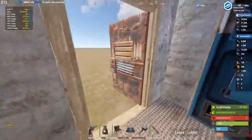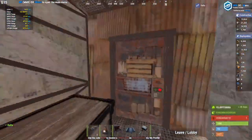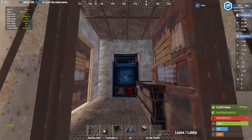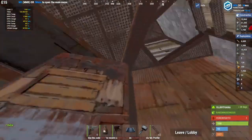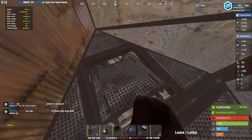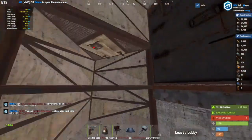First of all we have an airlock here with a dropbox and a vending machine if you want to sell something. Of course you can replace this with a wall or a shopfront, whatever you like. Then we have a little airlock here, and then it goes up and then we go down — this is the bunker section of the base.